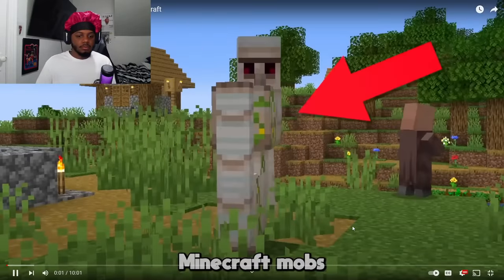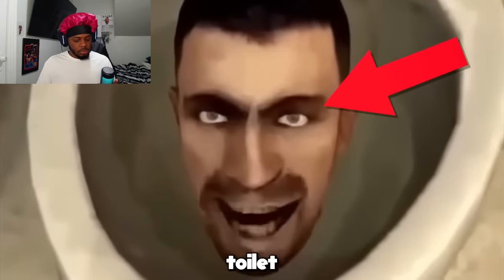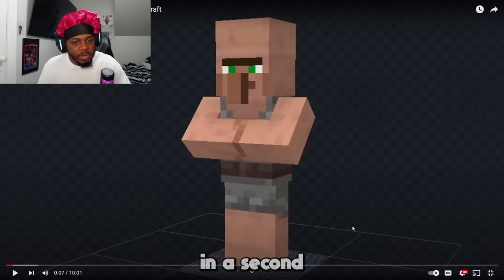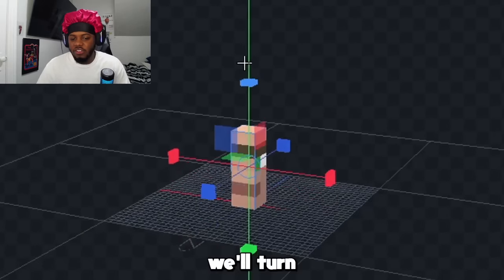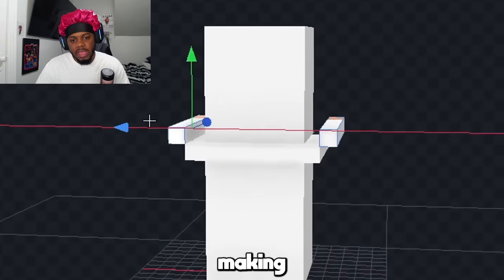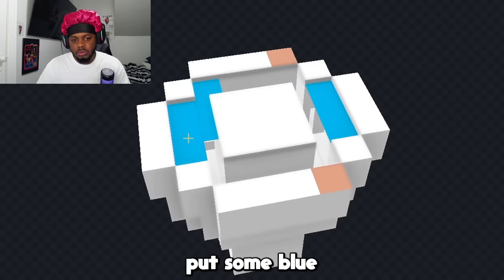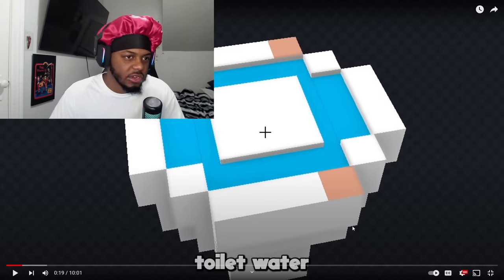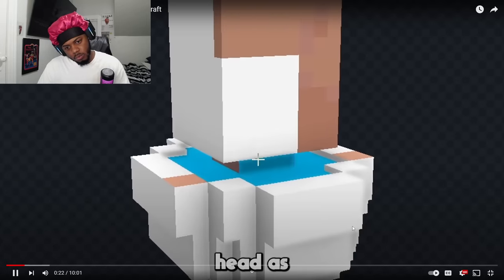Let's go. He's going to be remaking Minecraft mobs in the Skibidi Toilet style. That speaker man is a regular toilet — he's gonna use a villager. You'll see why, so he uses a villager head. Are we gonna see the creative process too? He deletes everything to start clean and then just makes a toilet. You've been to the bottom of the toilet. Let's color it white — that's creative. More circular now, let's expand. He adds some blue and toilet water inside the bowl.